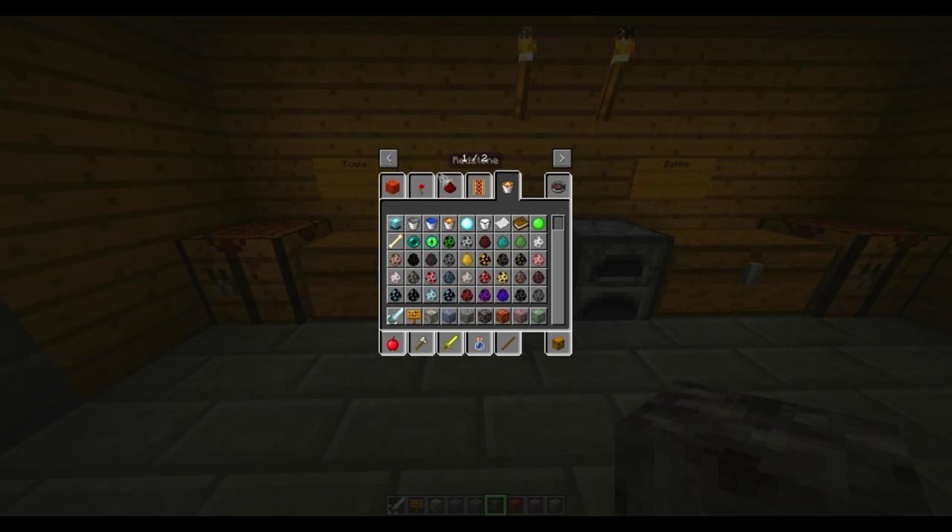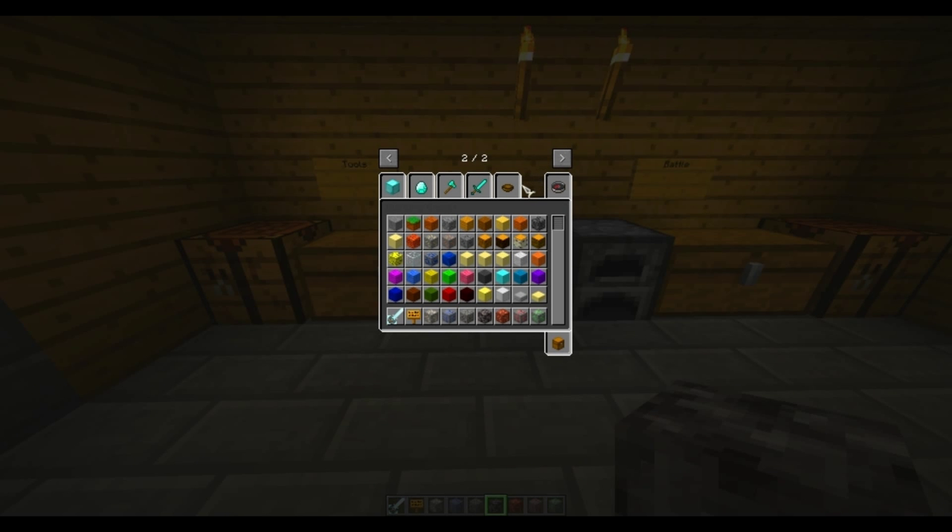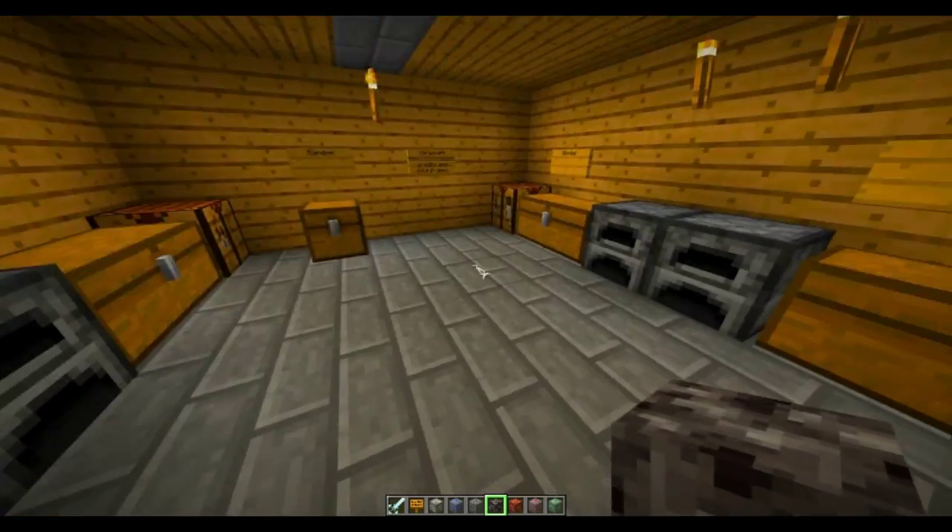In creative mode, it's all normal, but up here it shows page one out of two. If you hit the arrow, it goes to page two out of two, which has all the mod tabs specifically organized — so you don't have to wonder what this mod has. There's extra blocks, extra items, extra tools, extra combat, and extra miscellaneous. Pretty cool and more organized.